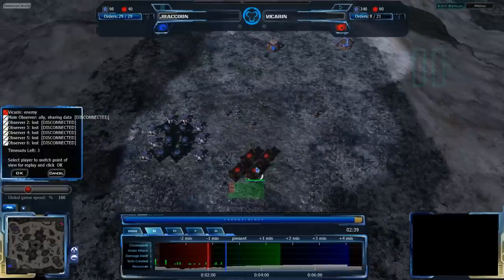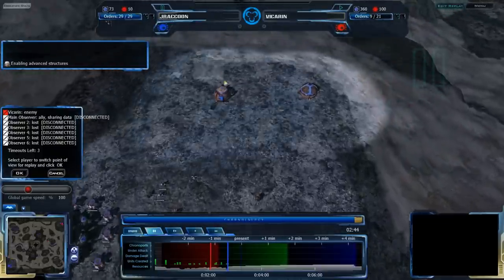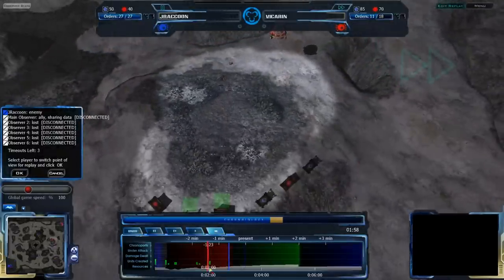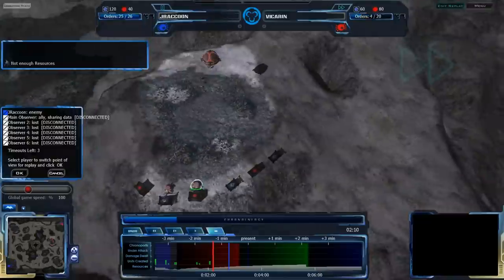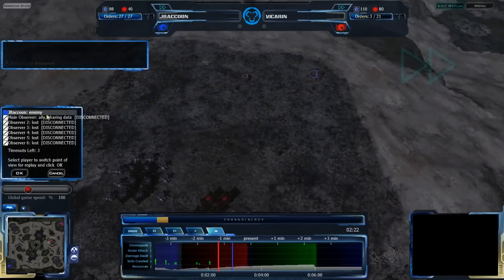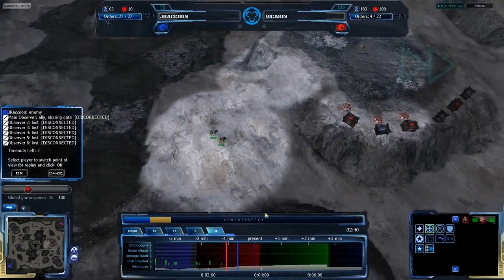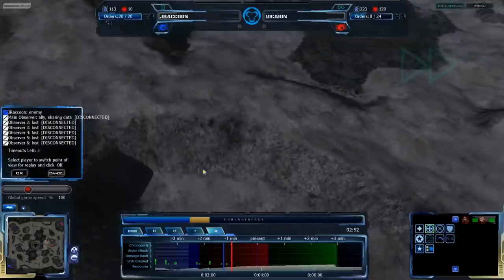Jay Raccoon is going for full base saturation in his main — not going for his natural quite yet. He is also getting advanced structures at the 244 mark, while Vigran hasn't even gotten a reef by the 153 mark. Vigran has expanded a lot more than Jay Raccoon. Vigran is moving his arcticus and duo forward, probably going for some early octos — possibly just trying to expand, maybe going for a small rush.